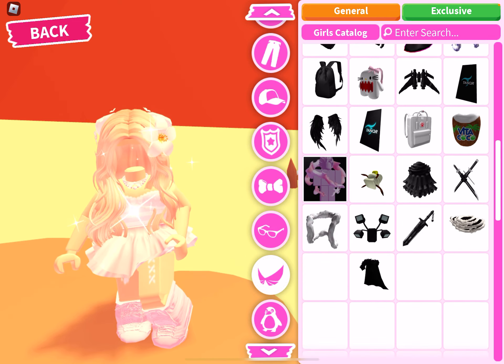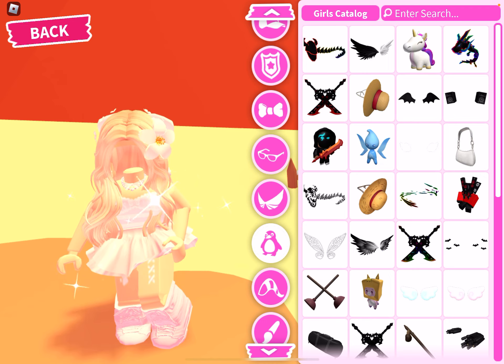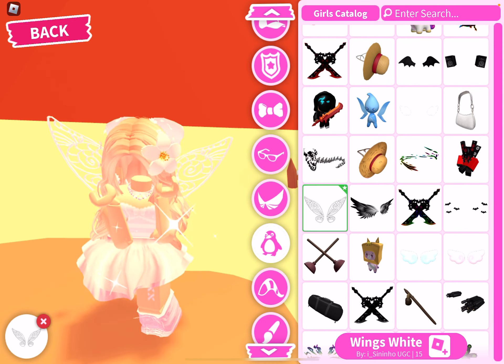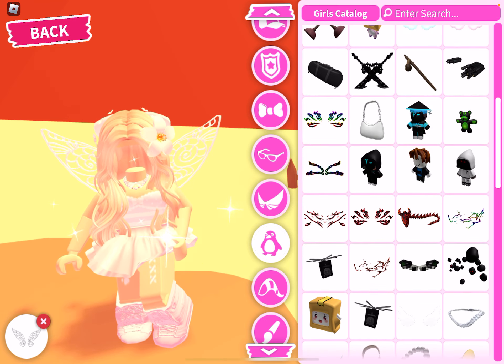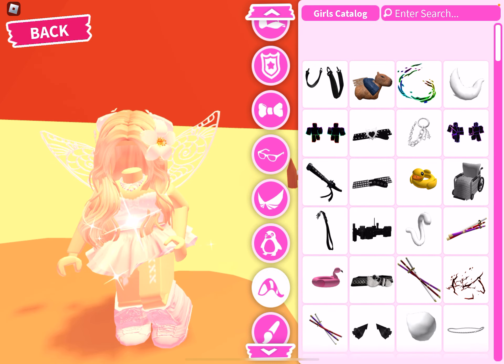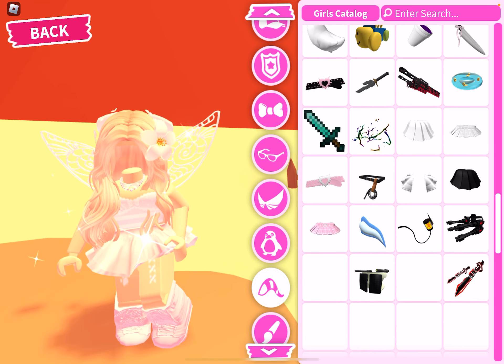And then you have the wings — these look really nice as well. And then you have the backpack; I kind of recommend using these ones because they're actually really, really cute. And then you have the tail with things at the back.